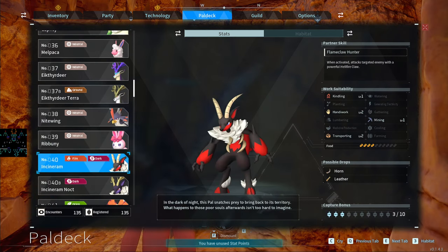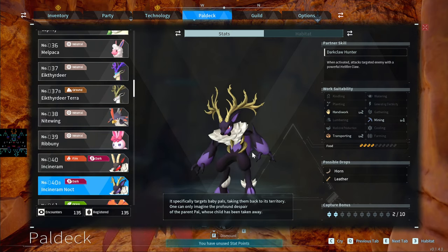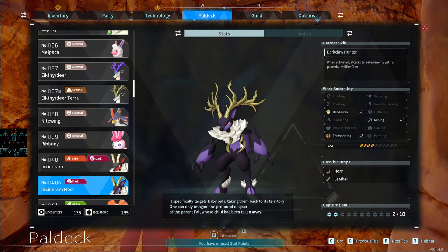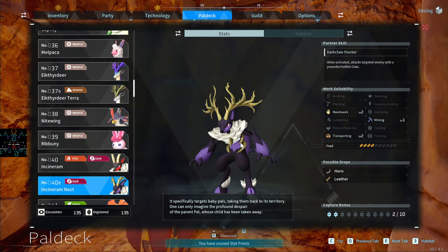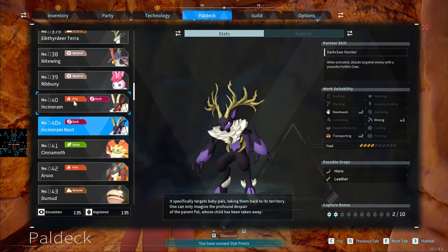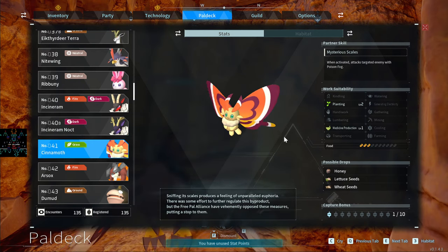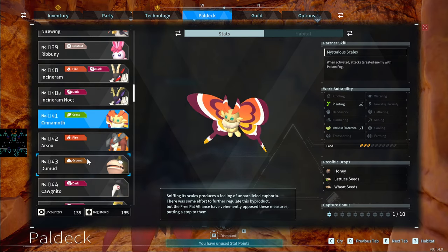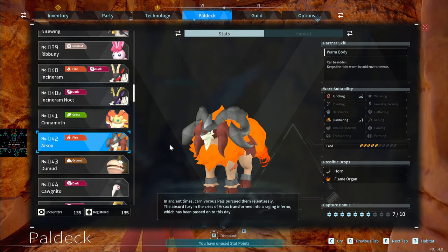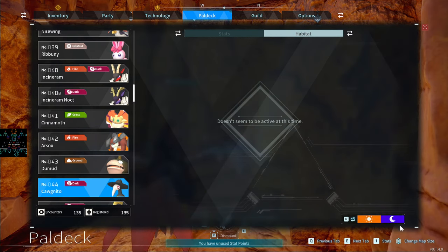Ribbuny and Incineram — the Incineram has Kindling, Handiwork, Transporting, and Mining. The main reason Noct-type pals are great is they never have to sleep at nighttime, so they'll just keep working through the night. Incineram Noct keeps going but doesn't have Kindling, so that's a big difference. Cinnamoth is for Planting — two Planting — but late-game there are better options. Dumud has Watering, Mining, and Transporting and is a nighttime-only pal.